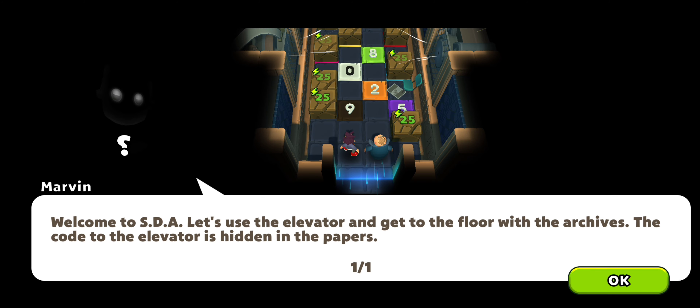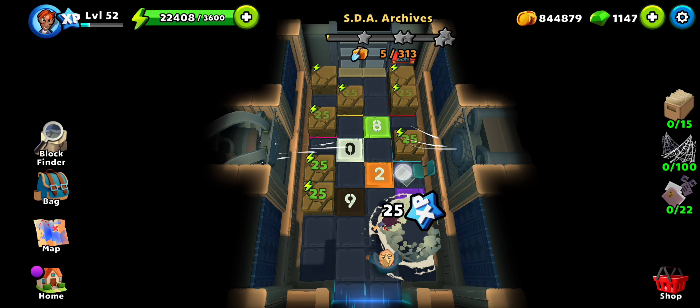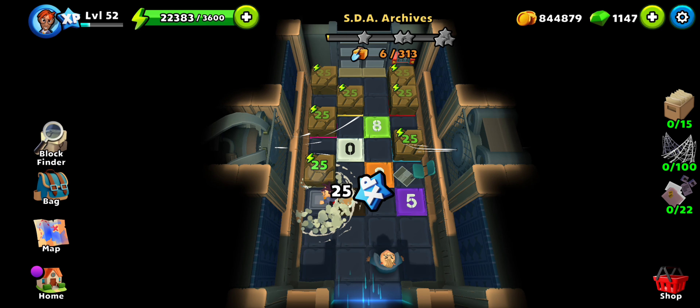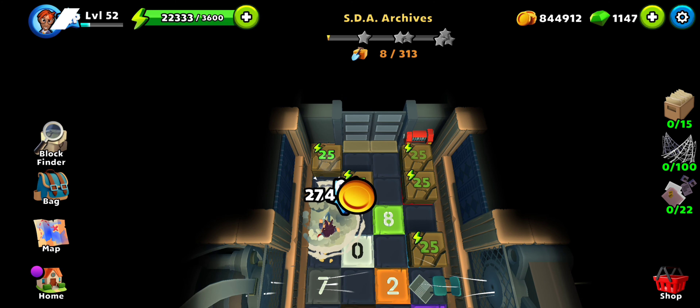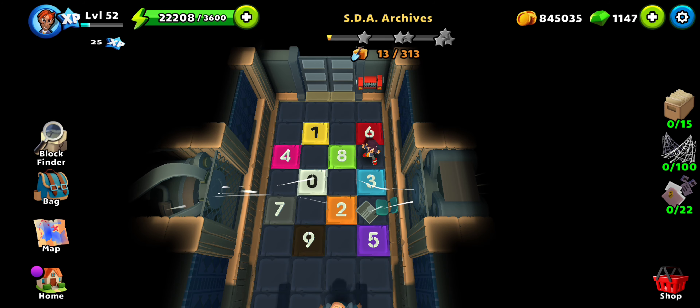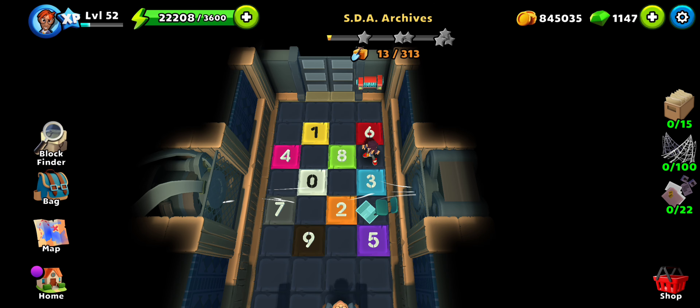The elevator code is hidden in the papers: blue, yellow, pink — three, one, four.